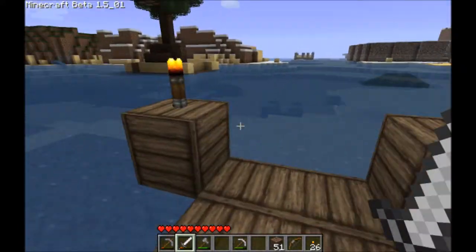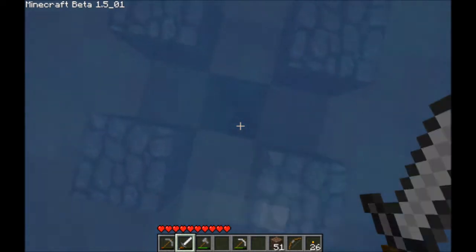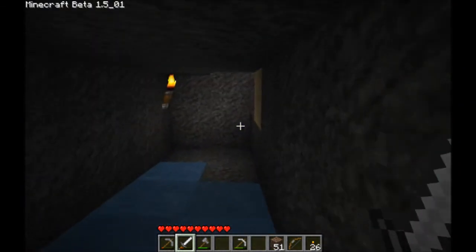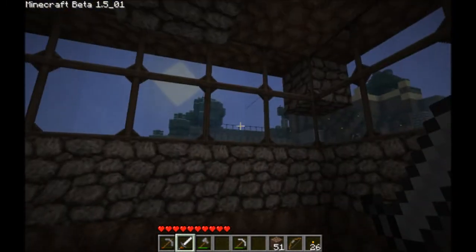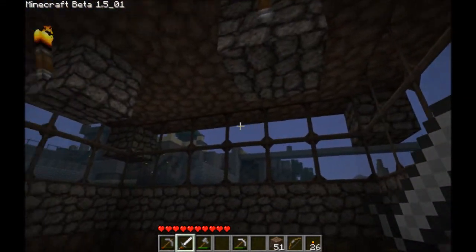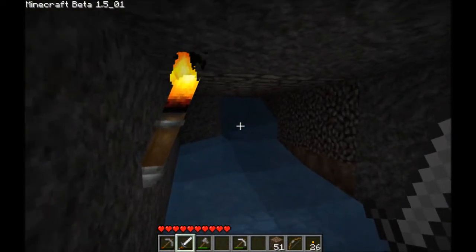One neat thing that I saw here that somebody had made was kind of an underwater area. And I think if I remember correctly there's a way to here, but I don't know - we'll see if I don't drown because I don't really know how he did it. Oh, there we go - a nice underwater area. And then on top of that is that tree, so let's hope we can get back up and out. Fight the current back.